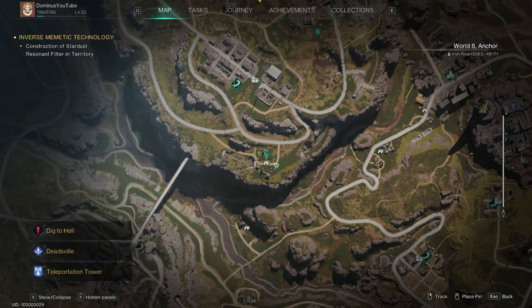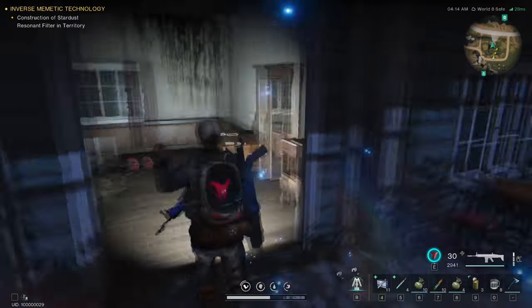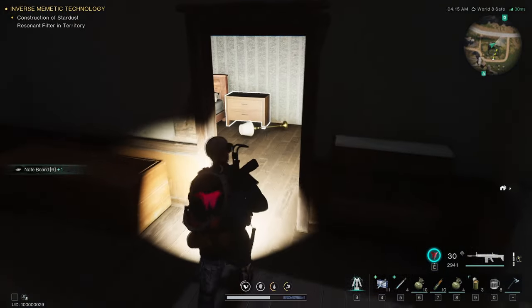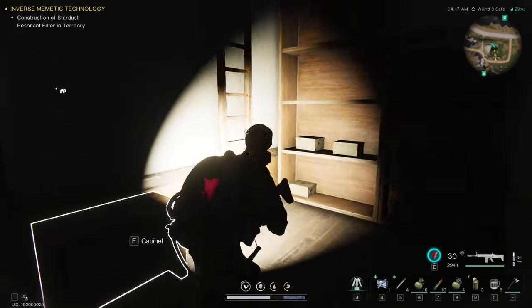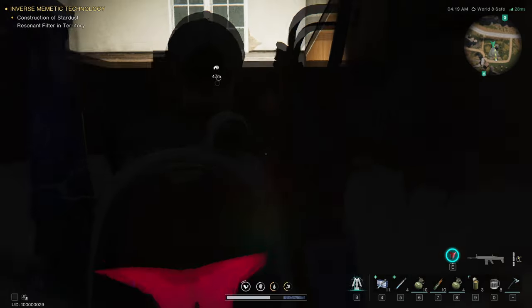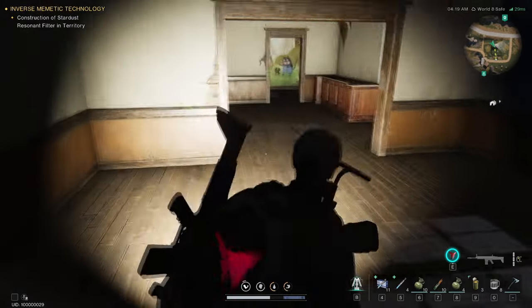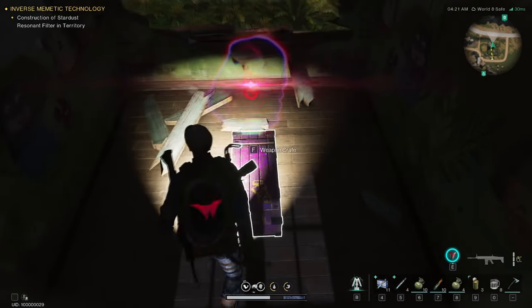I got another weapon crate for you, which is just south of Highland. Once you've looted the Morphic crate right here, you can just glide down to this house. The weapon crate should be somewhere on top or on the roof — yeah, here is the weapon crate.